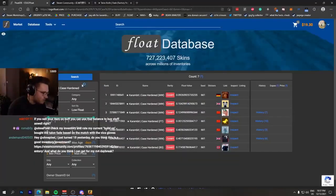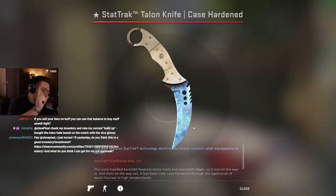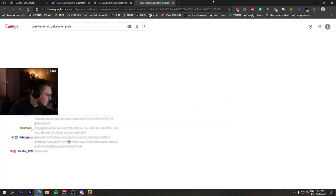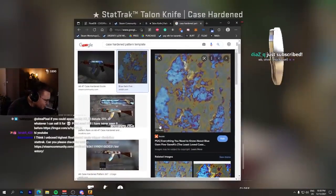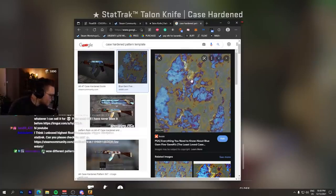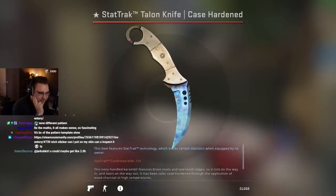These are all play-side blue gems. Karambit 661 is also a blue gem — a beach pattern karambit. They are all blue gems. However, case hardened pattern index 661 is not a front-side blue gem but a backside blue gem — one of the best backside blue gems. All intertwined. Every pattern index has a specific positioning on the template. 661 is always placed in a similar region — the bayonet here, the karambit here, the AK here. The numbers are always determining on the template where the pattern lands. Kind of cool.